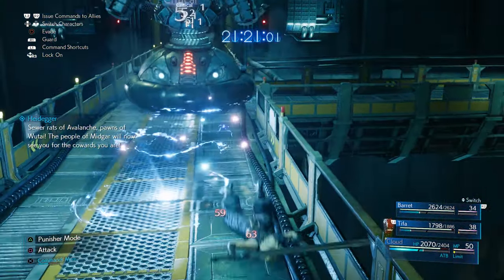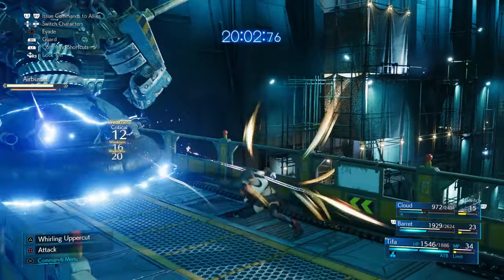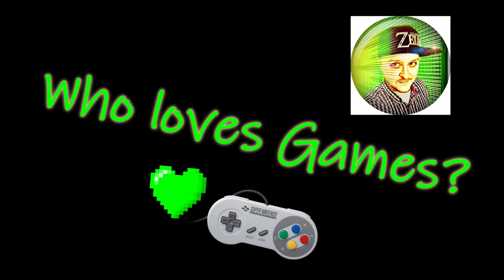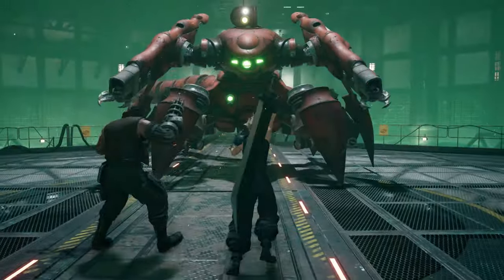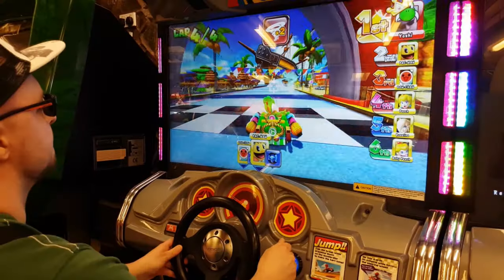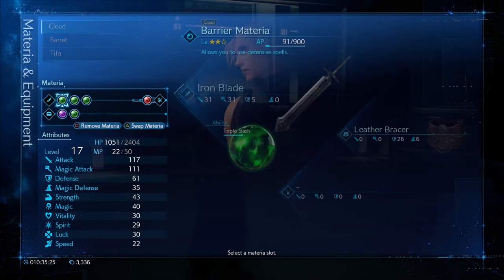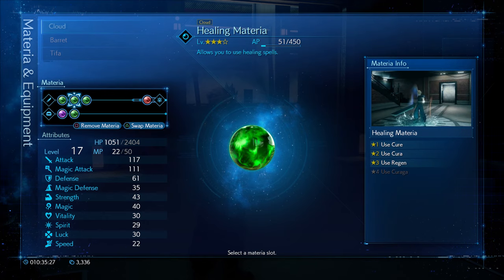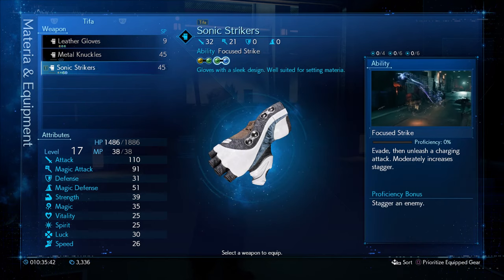Are you getting wrecked by electrical enemies? We're going to show you how to fight that. The key is with materia and the weapons that you're using. You can see some of the weapons will have individual slots like this — they do not connect. If you however look and pick weapons that have paired nodules,